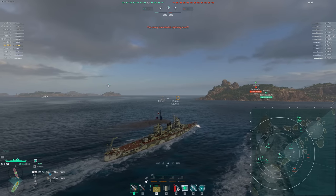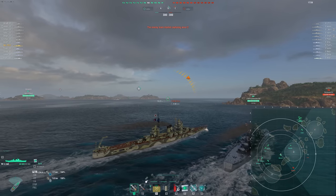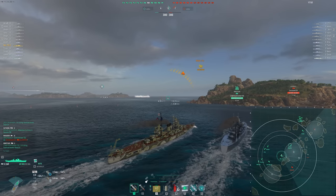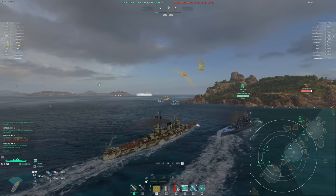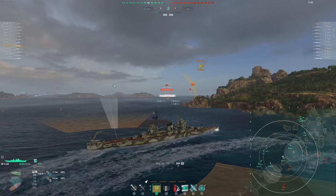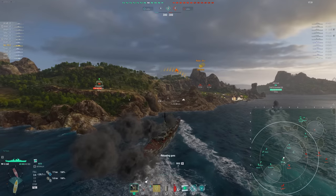Let's start by talking about what the Zao doesn't do particularly well, and I think that is its turret angles. That's a pretty massive weak spot on this ship. It really does limit what you're able to do. The turret angles are pretty brutal, and the turret traverse is not all that amazing either.